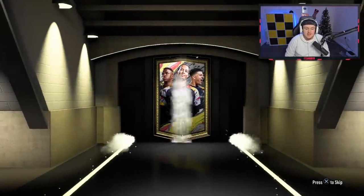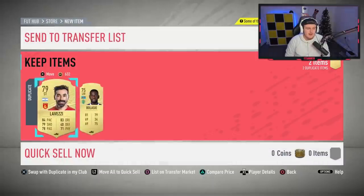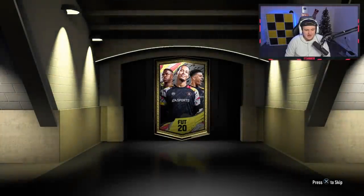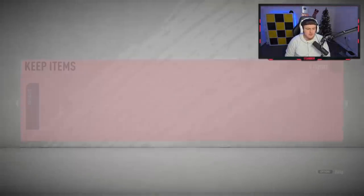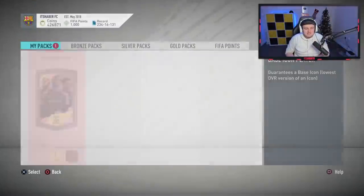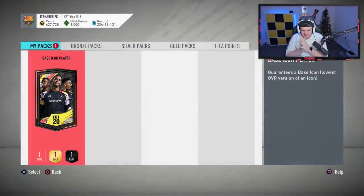I'm nervous. It's a lot of coins — about 400k at the minute. So if you haven't got a whole lot of coins, it's probably not worth it for you to do. But if you've got a good amount and you just fancy rolling the dice hoping to get a decent base icon, then maybe it's worth it. It's going to be my first ever base icon pack in FIFA 20.